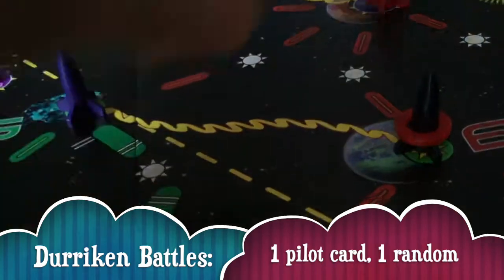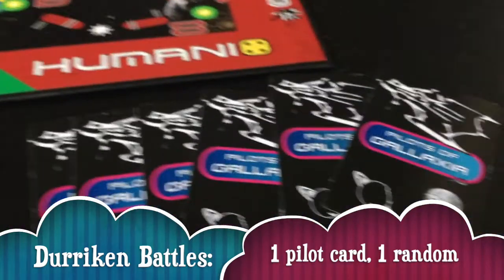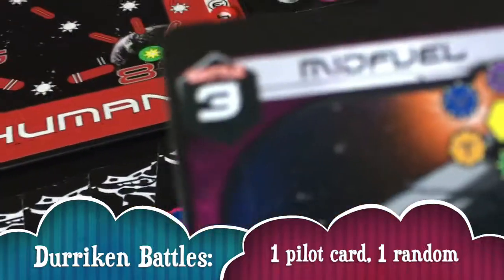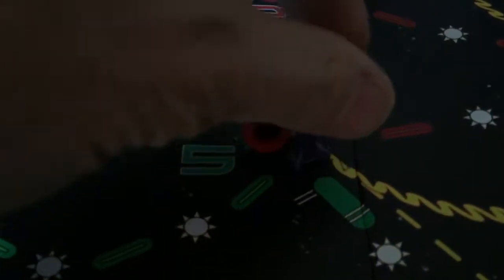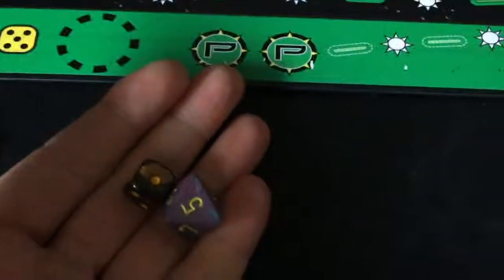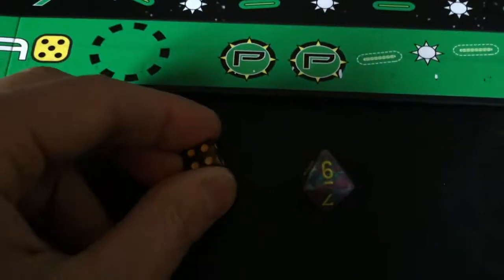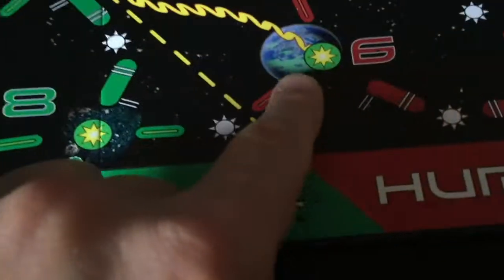Durkans may use vortexes as part of their leap. When they fight, they fight with one player card, which always has a battle score, and one random card from the deck. If Durkans win a battle, they send a ship or another entity warping somewhere else. To find coordinates, we roll the two dice — the six-sided die tells us which sector it's in. In this case, the four tells us it is sector four, the humanity sector. And the six tells us that it is planet number six.